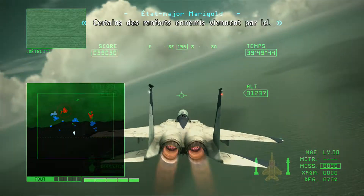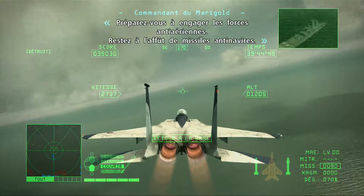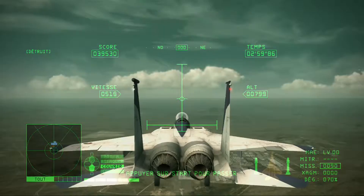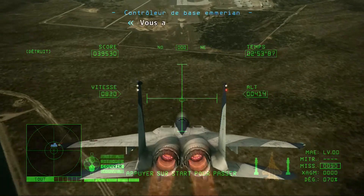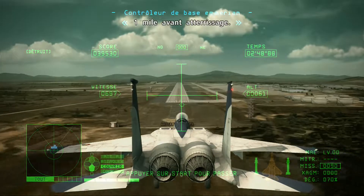Some of the enemy reinforcements are coming this way. We are engaging enemy land forces. Begin landing checks — you are cleared to land. We are too high — bow your nose. We are coming in too fast — ease up on the throttle. One mile to touchdown.